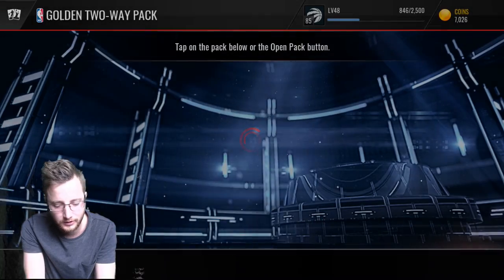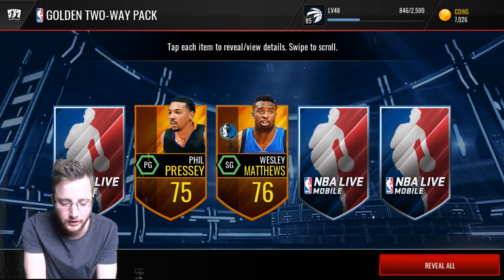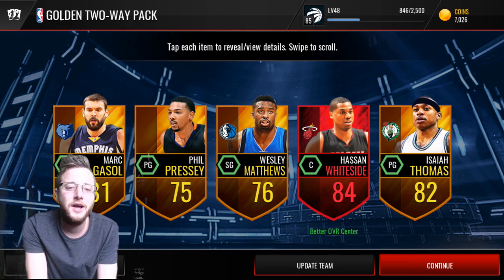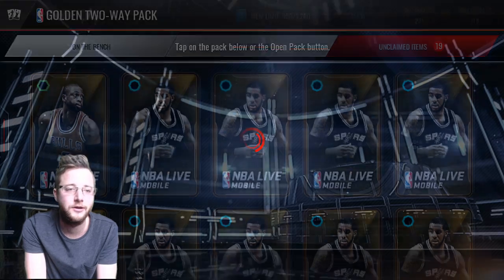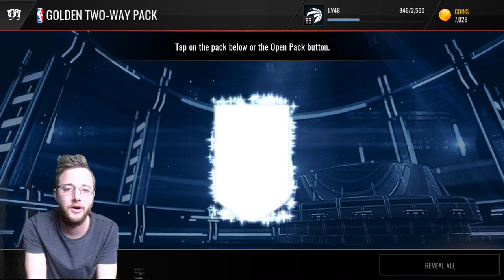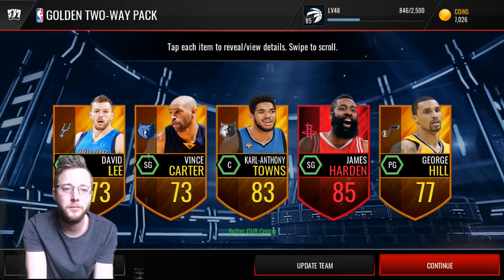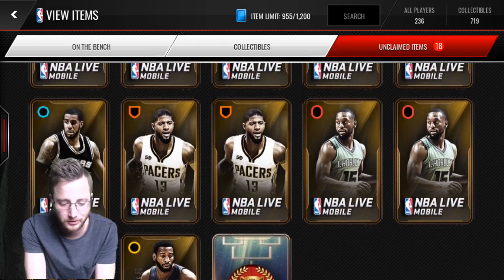We're going to show you them all so you can see the difference between them — maybe some are better than others for us, although it's all luck anyway. Our first one is Hassan Whiteside and Isaiah Thomas for our two-way lineup. These packs are starting off unreal. Amazing packs — and James Harden in our second pack. Both packs, we get an elite in them. That is pretty unreal.